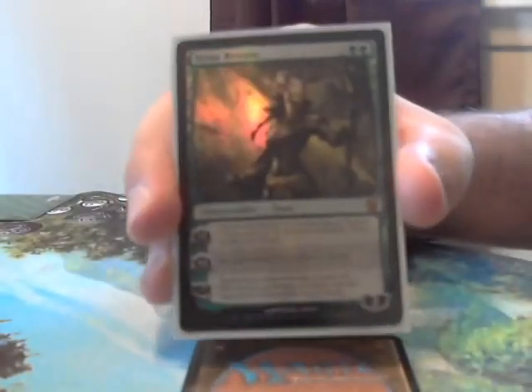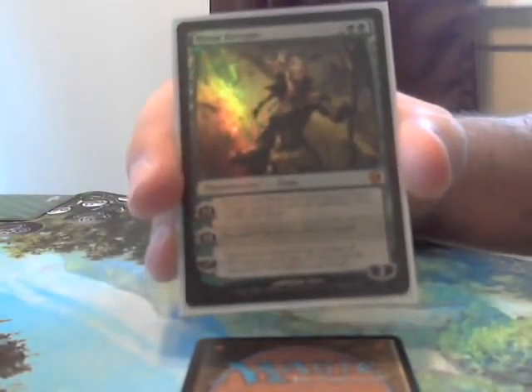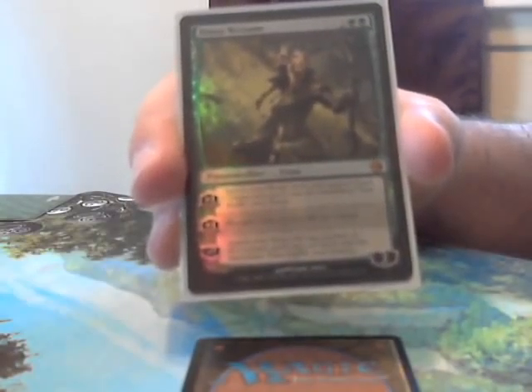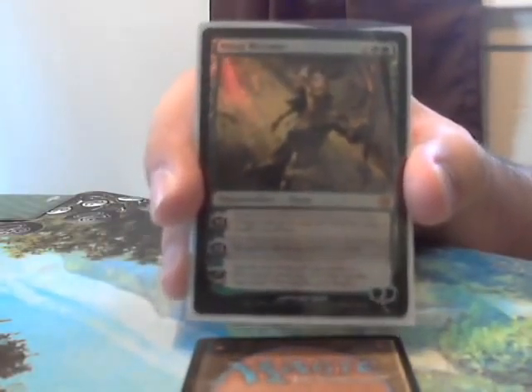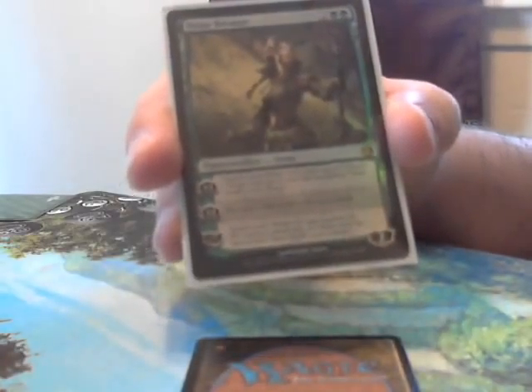Of course, if you're going to build an elf deck, you need an elf planeswalker — like Nissa Revane. She costs 4, has 2 loyalty to start, and lets you search your library for a card named Nissa's Chosen and put it on the battlefield. Otherwise, you gain 2 life for each elf you control, which can gain you a lot of life. If you ever do actually get to use Nissa's ultimate, you can search your library for any number of elf creature cards and put them onto the battlefield.